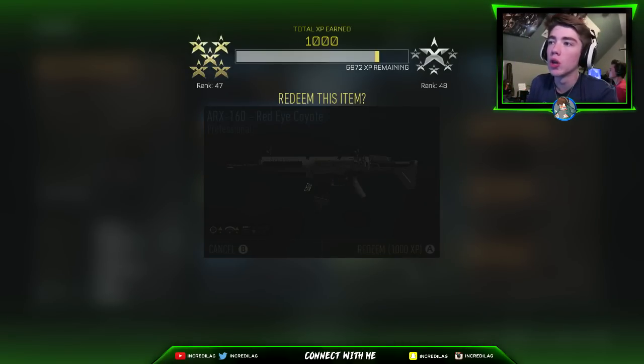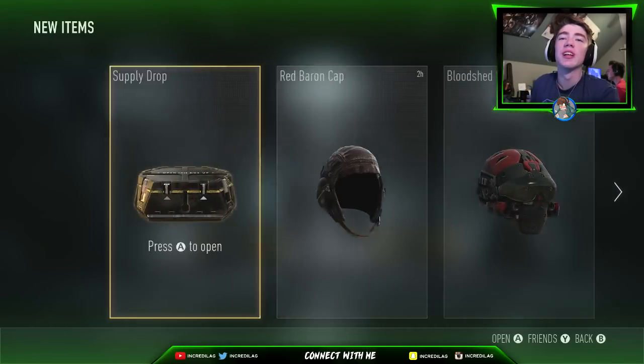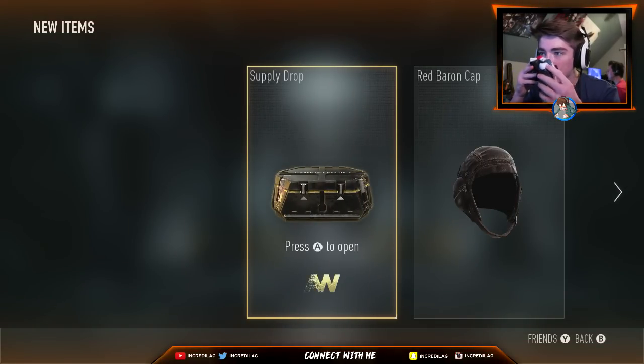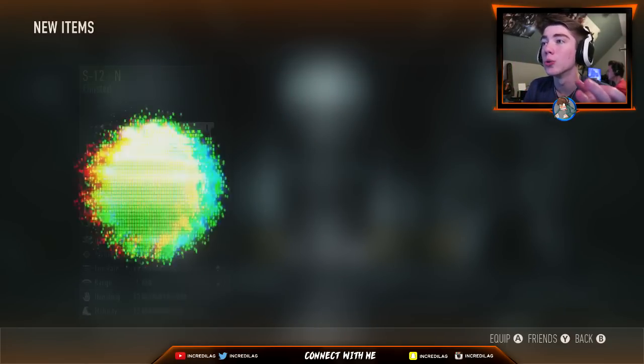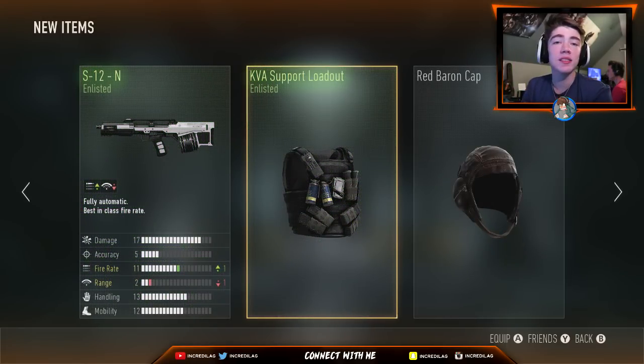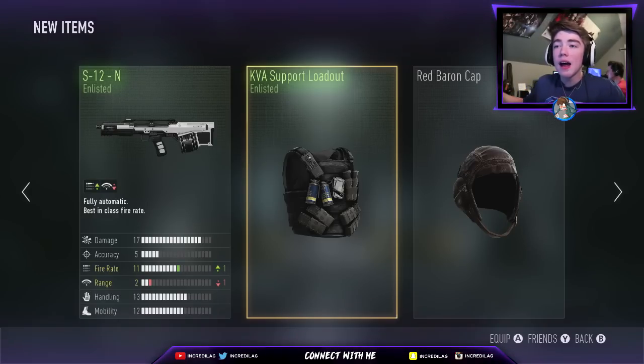No legendary. We got one more left. For the last one, we got to do a nose pick and see what happens. If this is not a legendary, I'm about to take a trip to Sledgehammer Studios. Why do these people get triple legendary drops and I get ten enlisted items out of five normal supply drops? I don't get it. But we're on the journey to a double legendary — it's gonna happen hopefully one day.